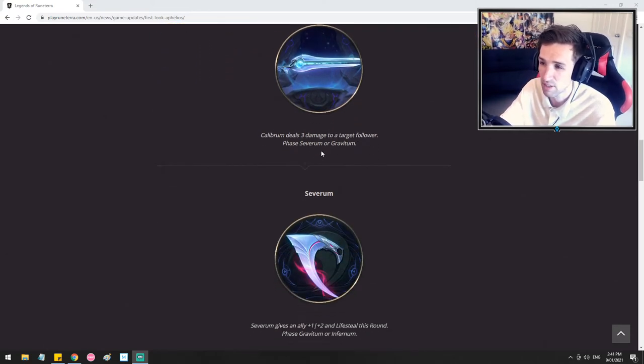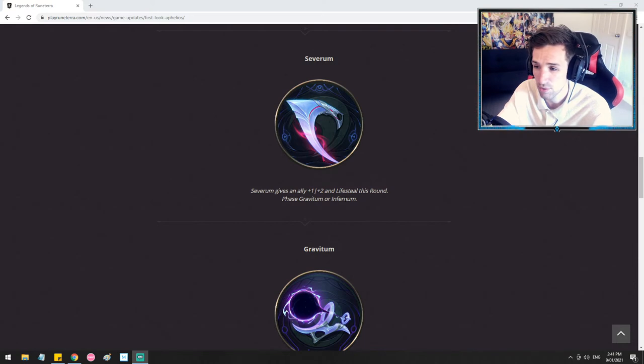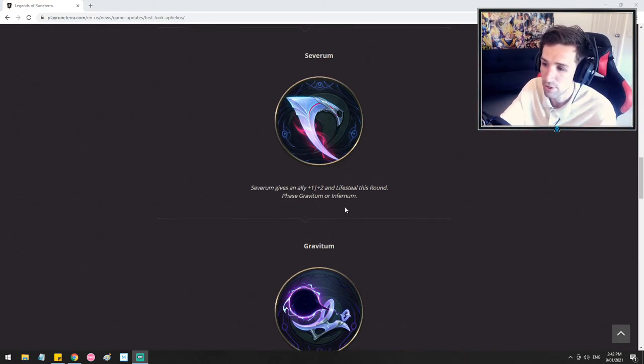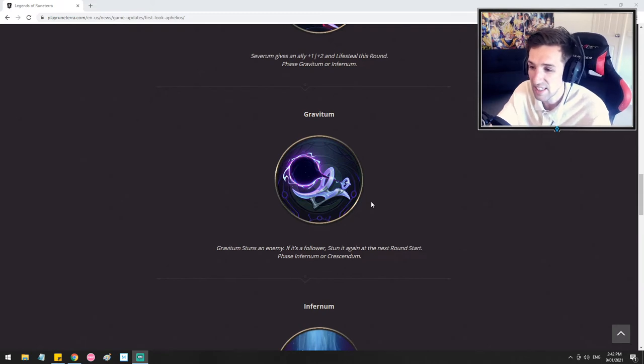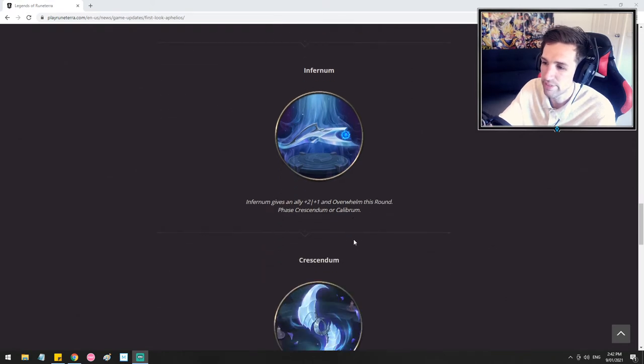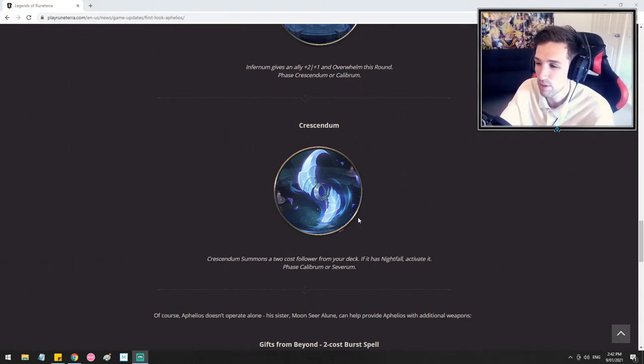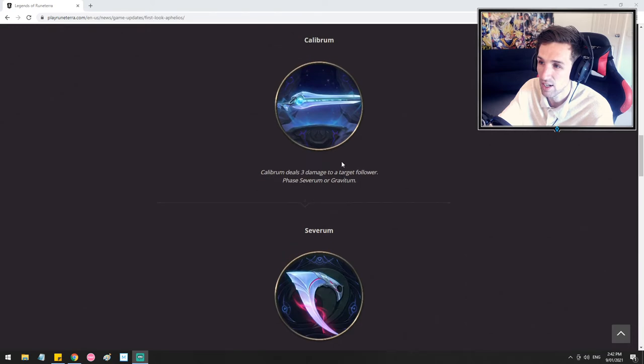So Calibrum will deal 3 damage, and you'll phase Severum or Gravitum. Severum is going to give an ally plus one plus two and lifesteal this round, and then you'll phase Gravitum or Infernum. Gravitum is going to stun an enemy - if it's a follower, stun it again next round start. That's pretty cool - we're seeing a multiple scaling effect in terms of stunning a unit over multiple turns, similar to Mind Splitter but in one cheap spell. Infernum is going to give an ally plus two plus one and overwhelm this round. And then Crescendum, which looks kind of interesting, will summon a two-cost follower from your deck. If it wins, it will phase Calibrum or Severum, going back to the top.